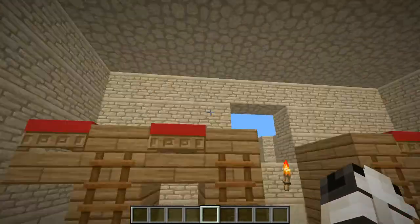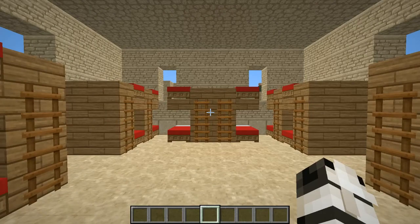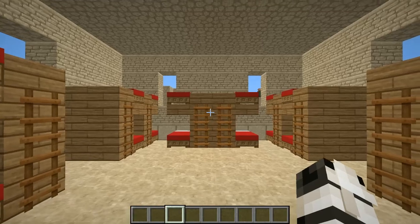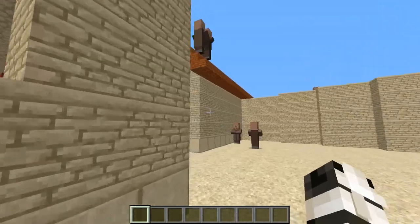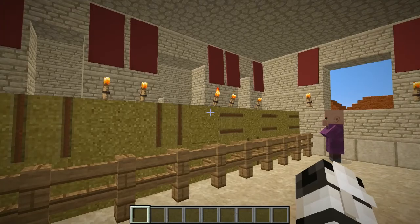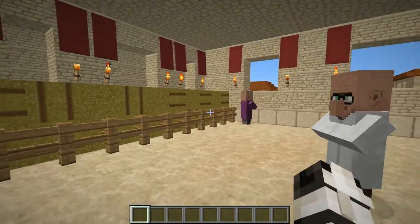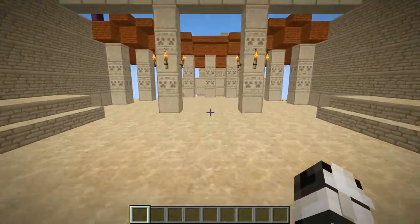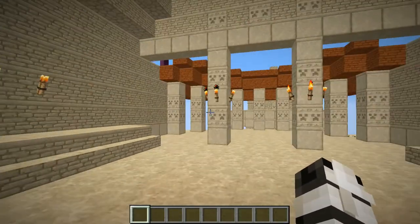We're going into the barracks, which are scaled down because there isn't enough room for a thousand people. The barracks are where the soldiers would sleep and live. Now I'm heading into the main storeroom area, which is where most of the grain would be stored.